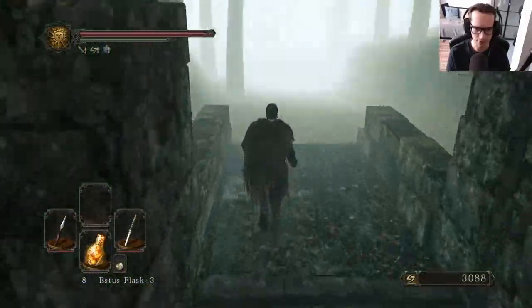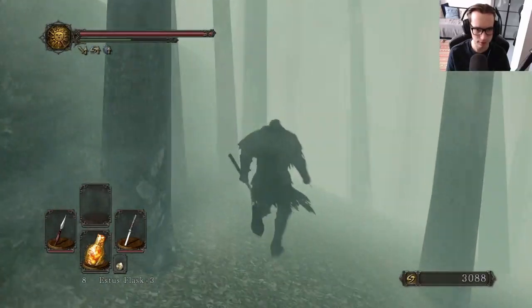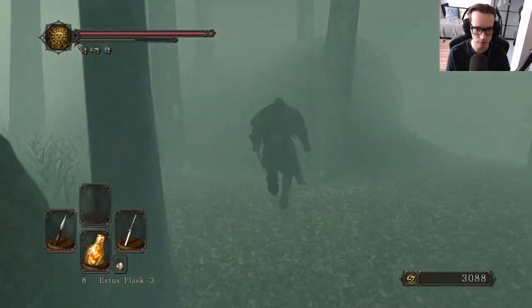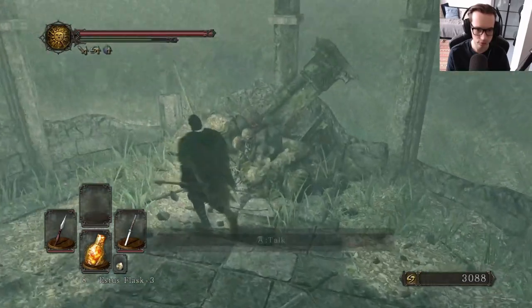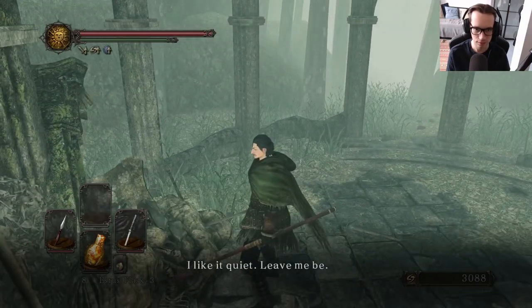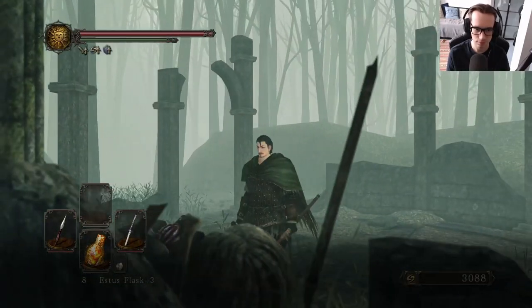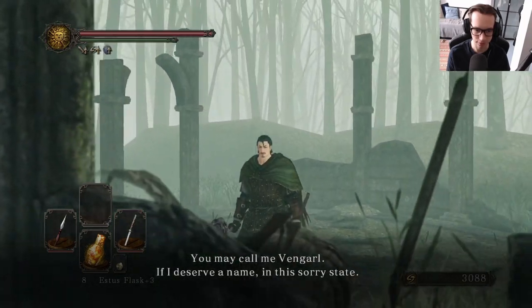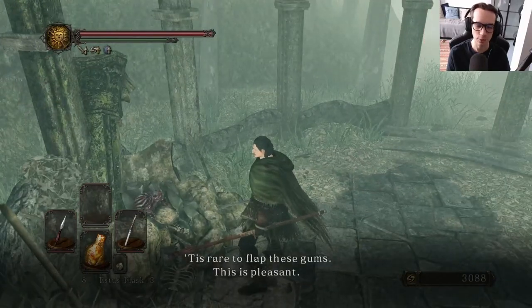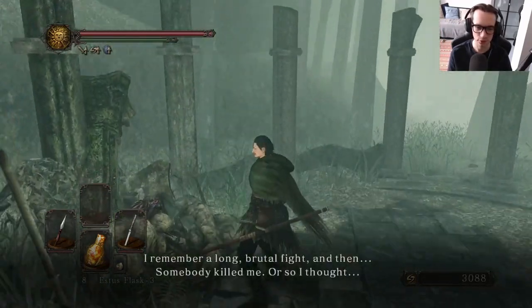Time to go and haul ass through this part of the Shaded Woods. I really should go and get the Chloranthi Ring, but that's easier to do from the other side. I'm just gonna go ahead and do this quickly. Talk to... The Head. I'm just gonna fuck with you. You can get some cool angles here. How do you have vocal cords? Just tell me that. Dark Souls logic, right.